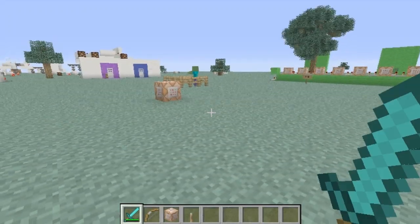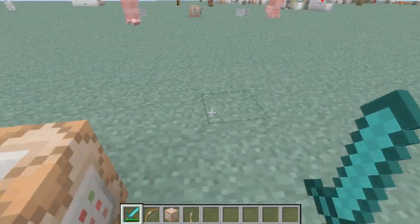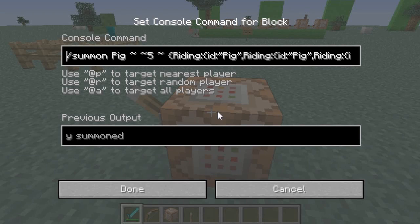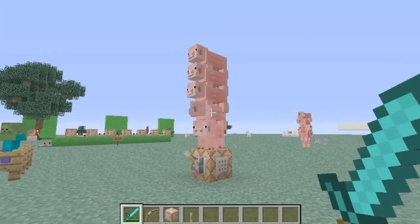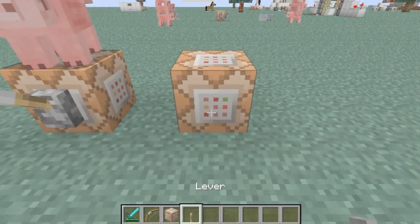Let me just show you what I have right here — it's a very simple code. Sorry about the lag. Alright, so it's a very simple code, just go through it once and then there you see you have your stacked pigs. So let's write down this code together.